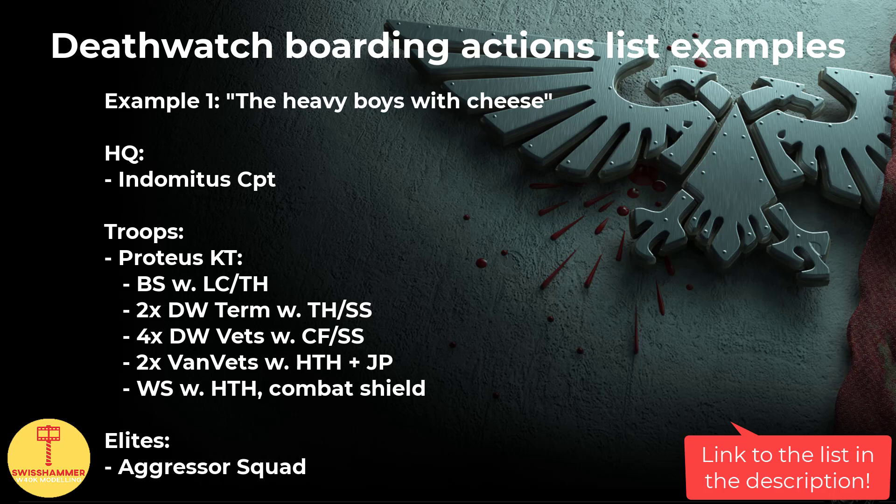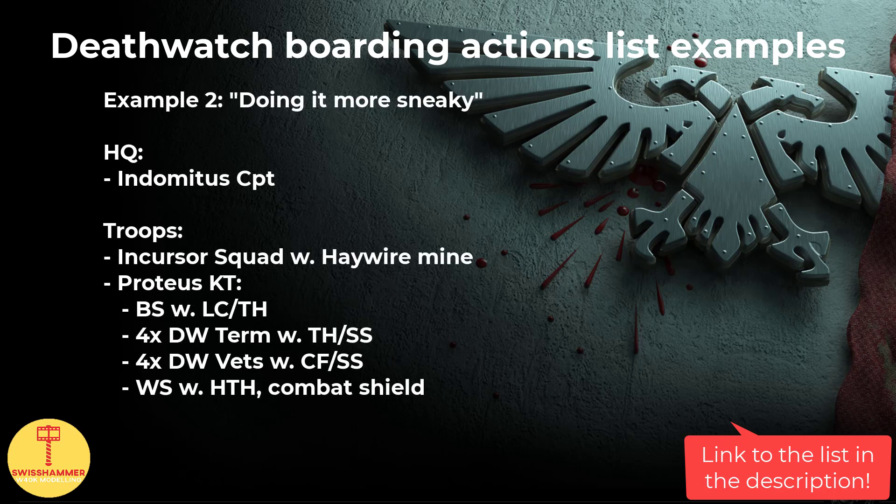While I would consider this list pretty powerful in raw output, I also found it to be a little slow in practice. The danger here is simply being outplayed by a more agile army with more units. As a result, I adjusted the list by dropping the Aggressors and replacing them with an Incursor Squad instead, which can make use of the concealed positions ability. The Vanguard Vets get swapped for more Terminators, adding extra durability to the Proteus kill team and keeping the list cheese-free. This also gives us 3 squads with objective secured.